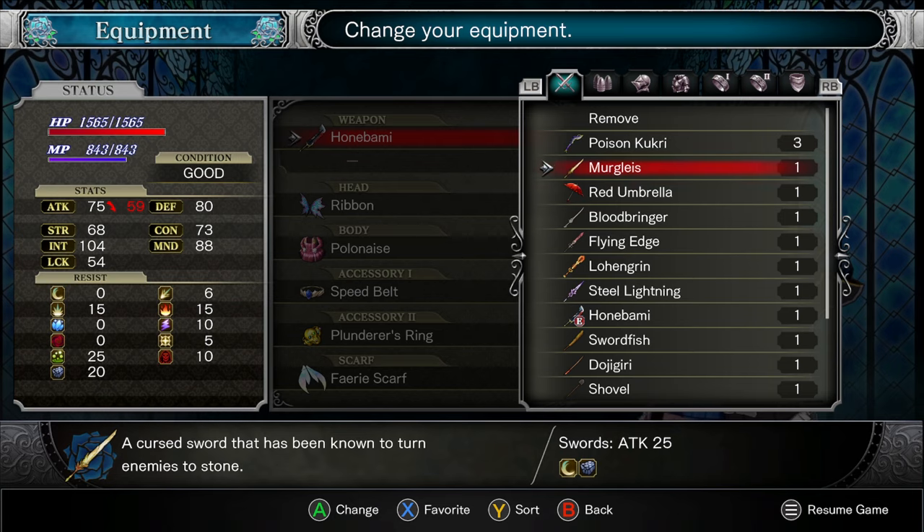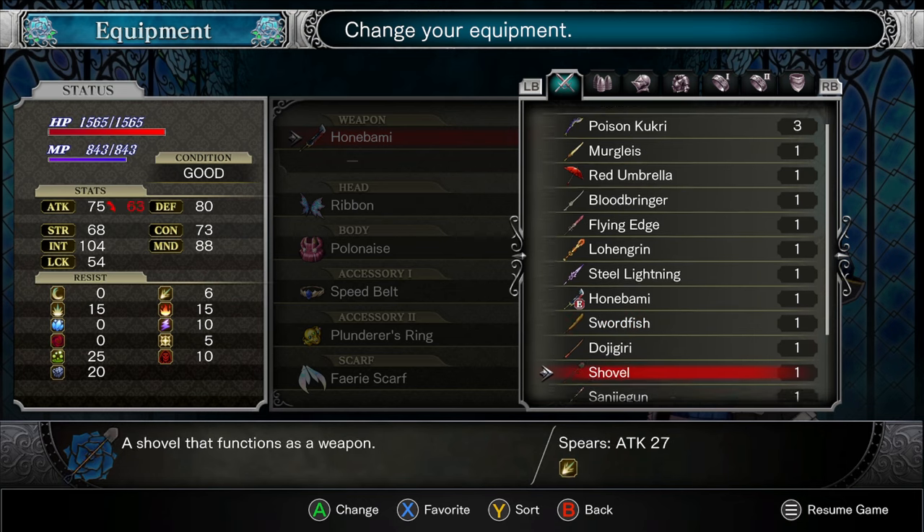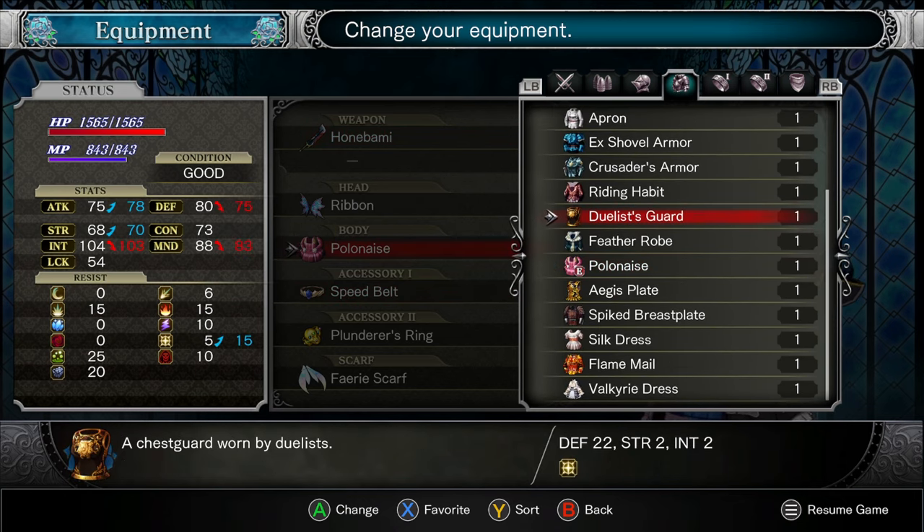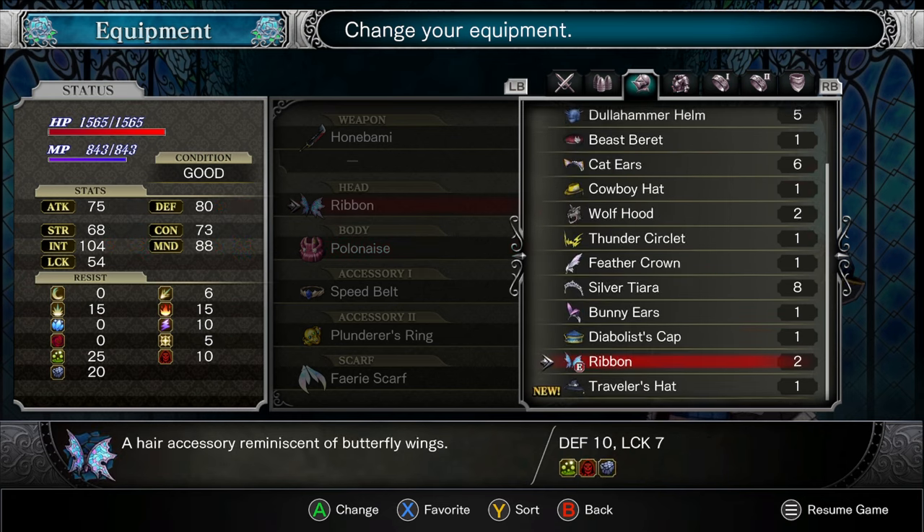Merglaise — it petrifies. A cursed sword that has been known to turn enemies to stone. Only 25 — it was an earlier weapon. Understandable. And I believe we also had armor, right? The Duelist Guard. A chest guard worn by duelists. It's got light protection — by 10%. 22 defense. 2 strength. 2 end. Pretty solid all around.